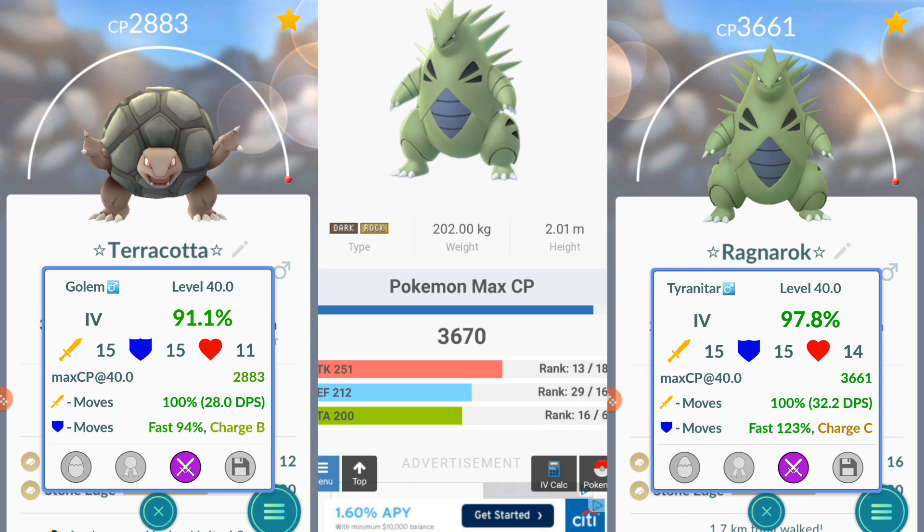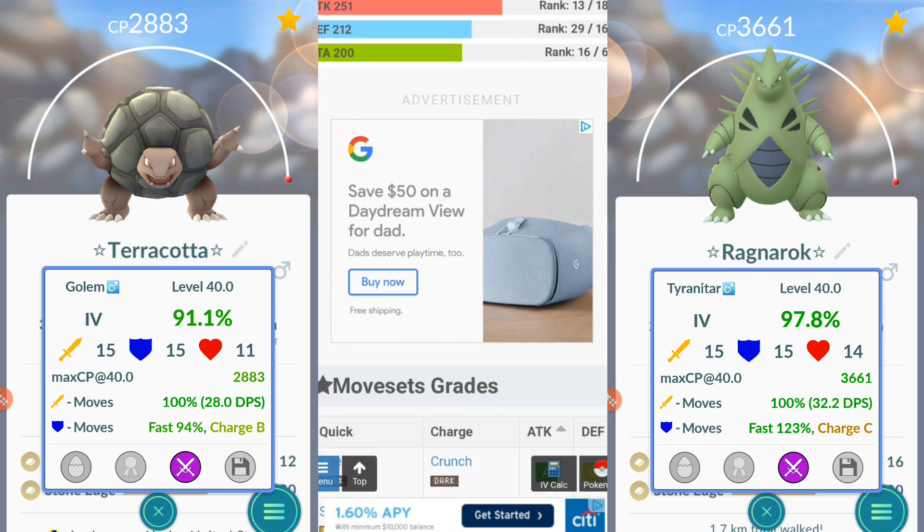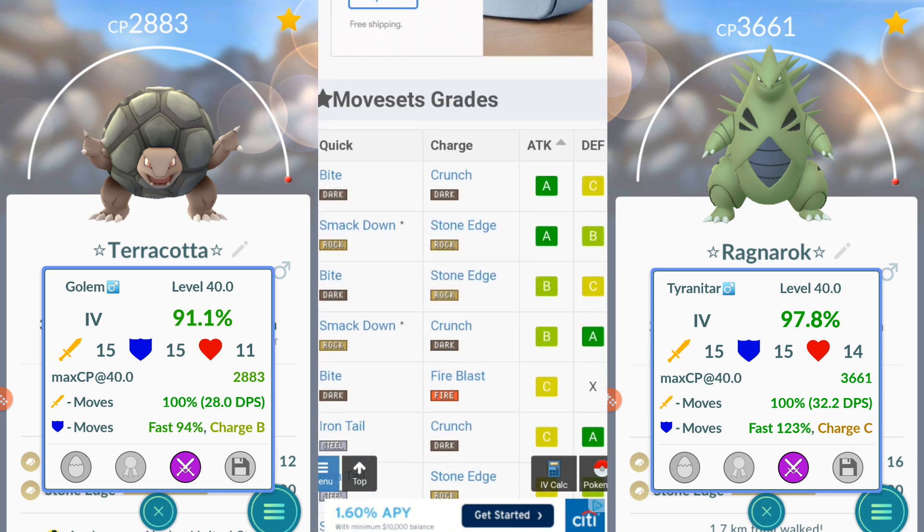We're over here at GamePress. We're going to go over its weaknesses, resistances, offensive and defensive movesets. At 100% IV, Tyranitar's max CP potential is 3,670. Attack is 251 — rank 13. Defense is 212 — rank 29. Stamina is 200 — rank 16. It is an all-around fantastic Pokemon.